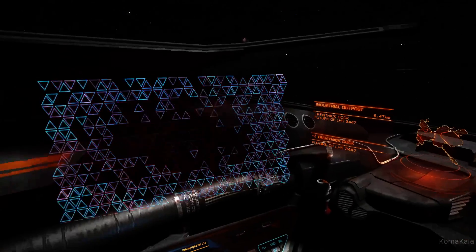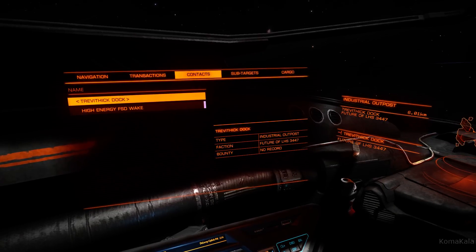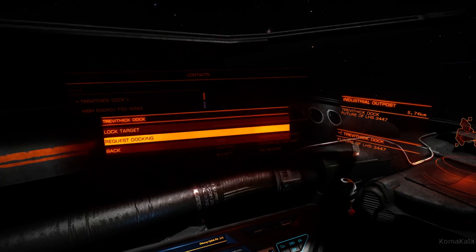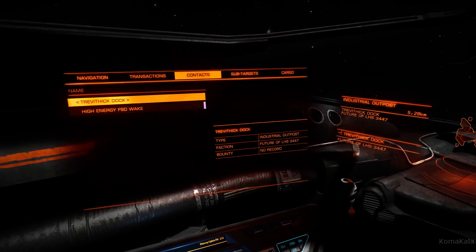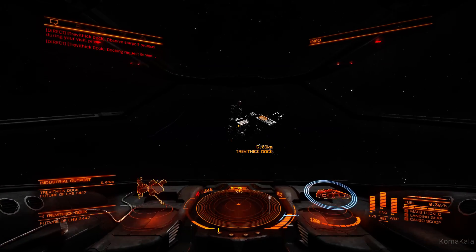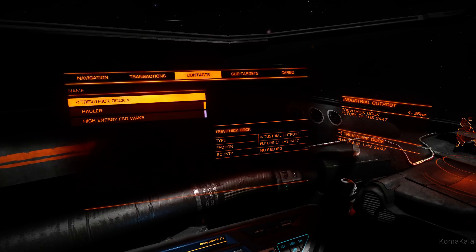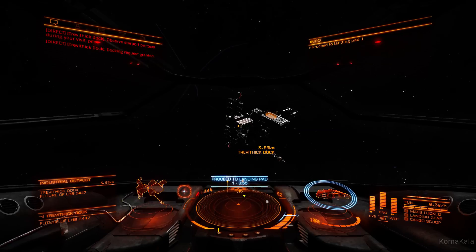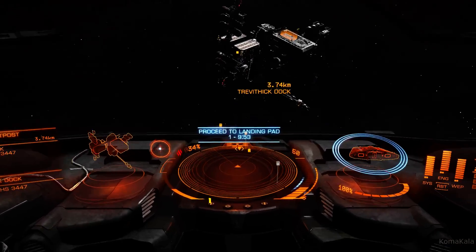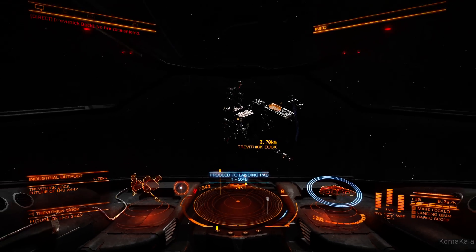Let's hit 1 to go to the panel and request docking with this station. I know this video is getting a little long — I apologize — but I just want to run through this quickly. The first attempt came back: docking request denied. Let's request again — docking request granted. They have an open spot, and we have 10 minutes to fly to landing pad one and land on it.